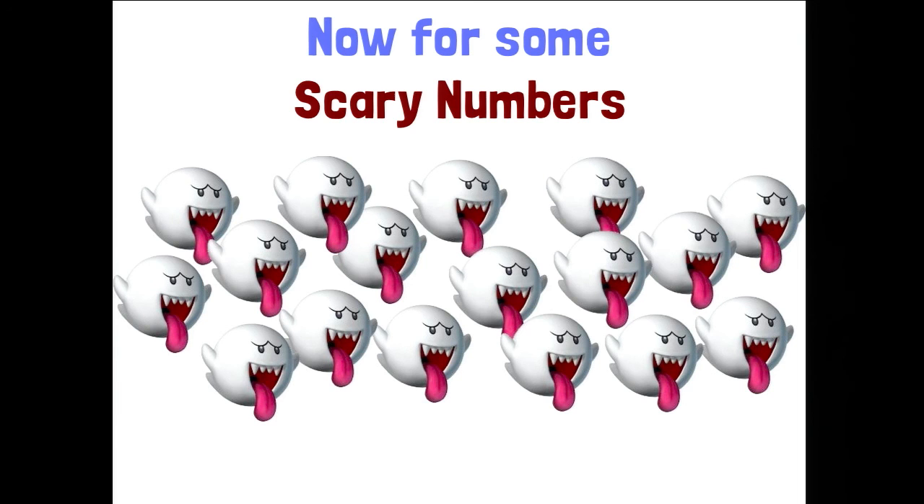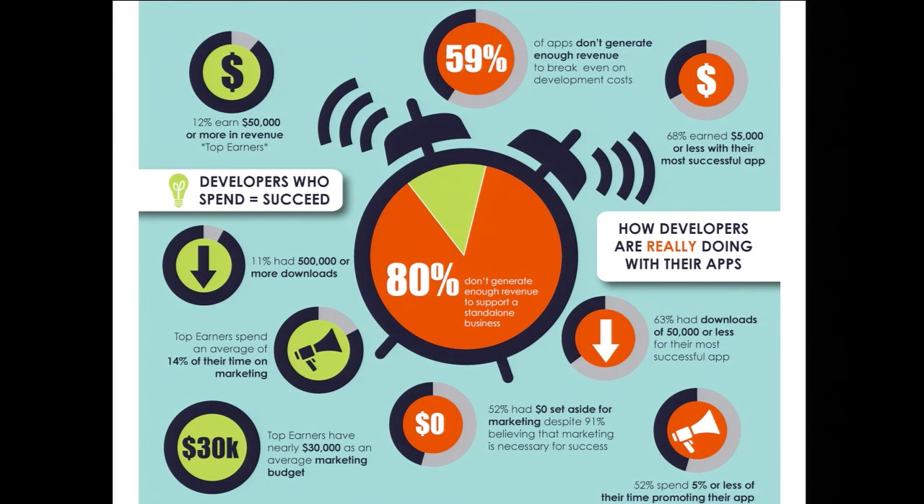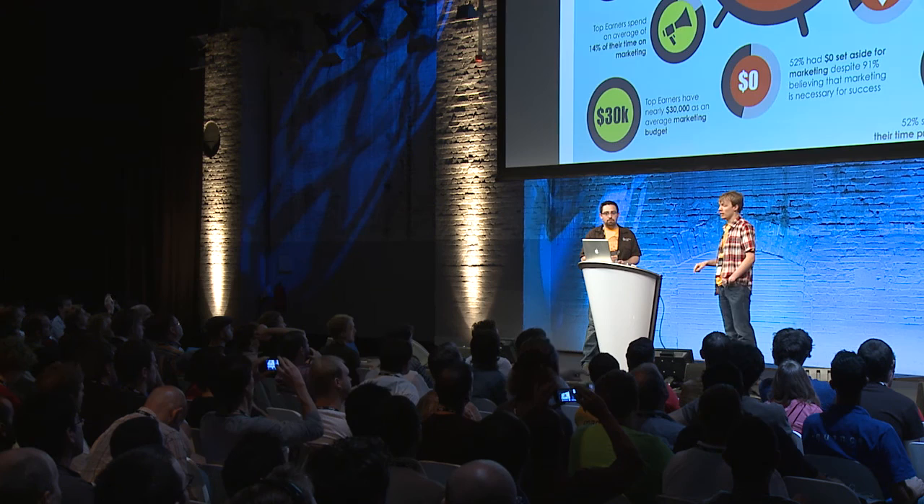Now onto some scary app store numbers. This infographic from Ars Technica is interesting: the top 12% earn $50,000 or more and are considered top earners. Meanwhile, those top earners spend $30,000 on average on marketing — yet 52% of app developers spend $0 on marketing. That seems to be a huge problem. When we added everything up for Jack Lumber, we ended up spending over 50% of our money on marketing alone.